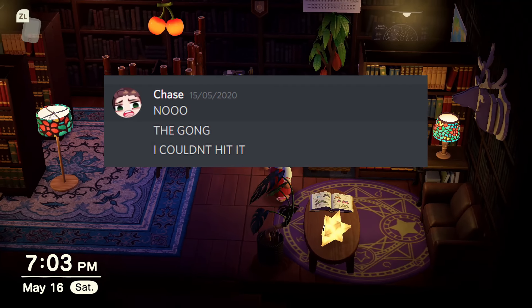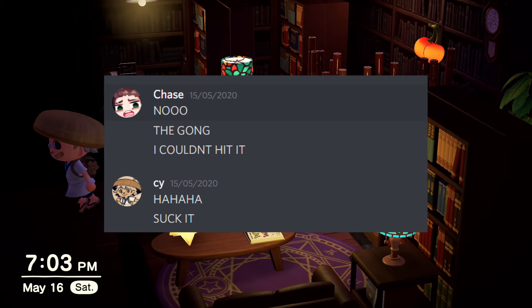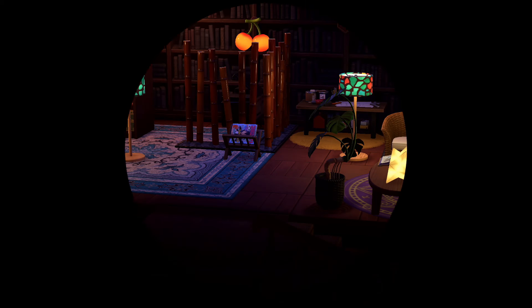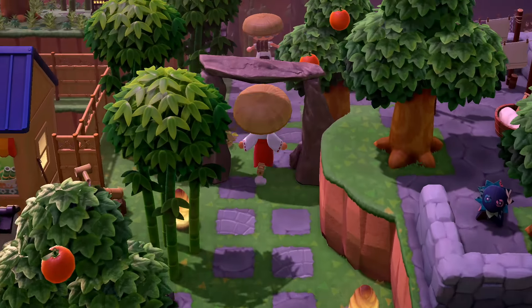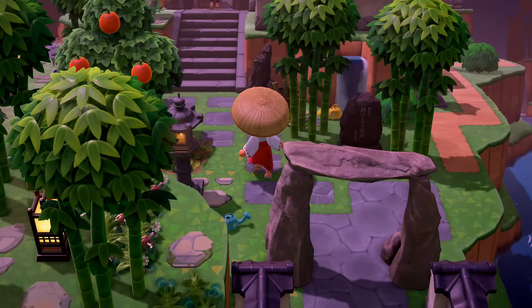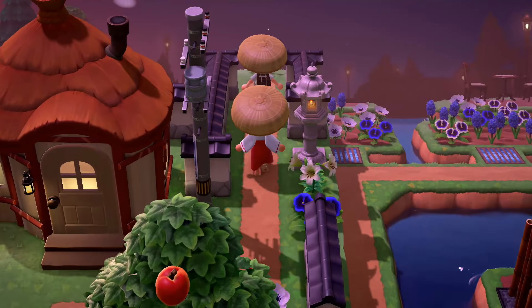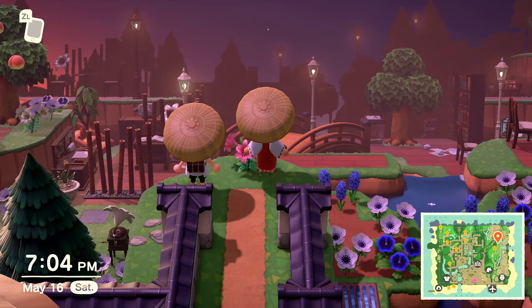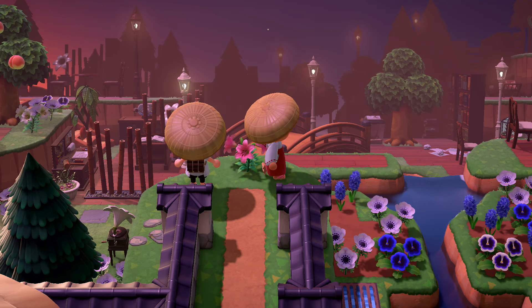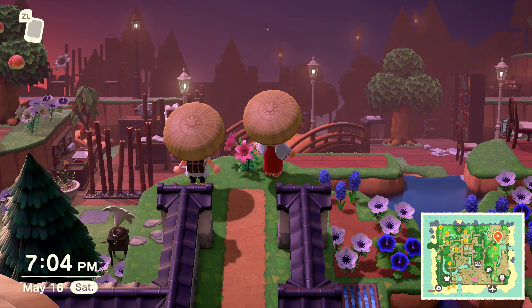I messaged the creator saying I couldn't hit the gong, and they just replied 'ha ha ha, suck it.' This is hilarious. They really want me to suffer. Now that the lights are on, we're going to travel back to that absolutely stunning library. Because when the lights are on on this island, it looks amazing. I bet the lighting is even better at night, which is exactly why we are visiting right now at sunset. Look at this view, guys. I really wish it didn't fade out in the background, but just look at the silhouettes of the trees and look at the lights and how they glow. This is unbelievable.